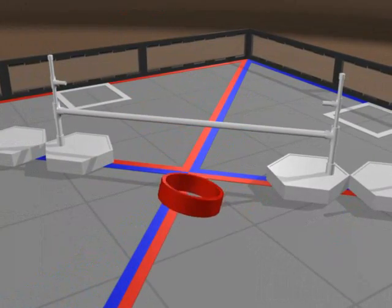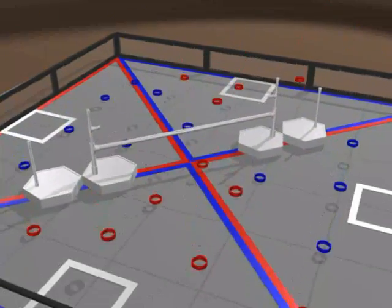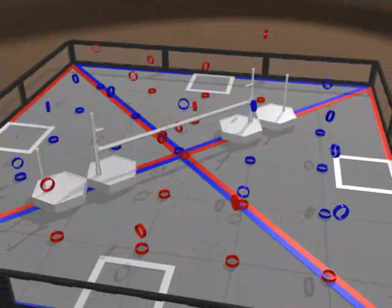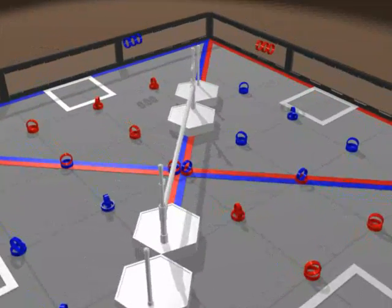The game element is a 3-inch ID PVC ring. There are 50 total, 25 red and 25 blue. 44 rings are on the field, and each alliance gets three more to preload onto the robots.